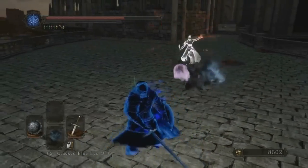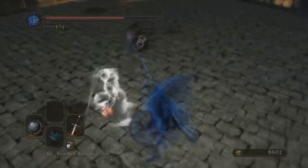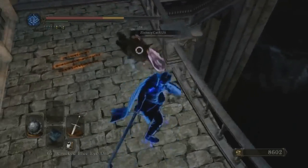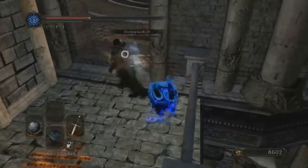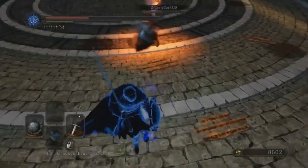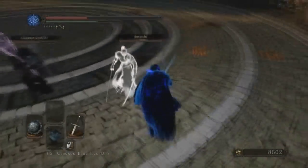Segments in the clips where nothing significant happens will be sped up. Basically the host is starting to panic and trying to escape while the white summon continues to add pressure on the invader. It's currently quite difficult to punish someone who's healing with a Gower's ring, especially when they have a summon coming after you, although this should change in the upcoming patch.